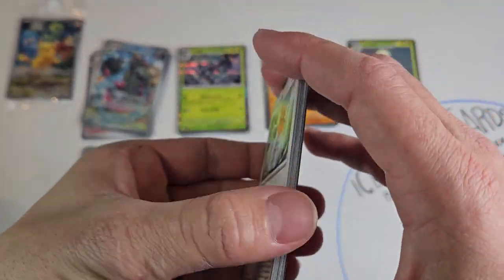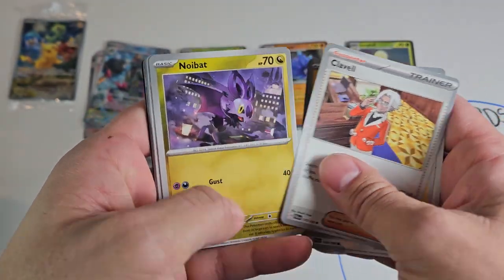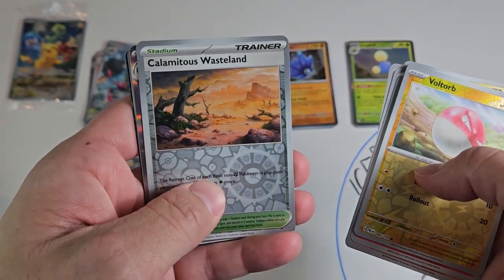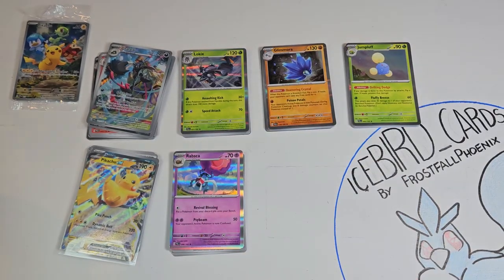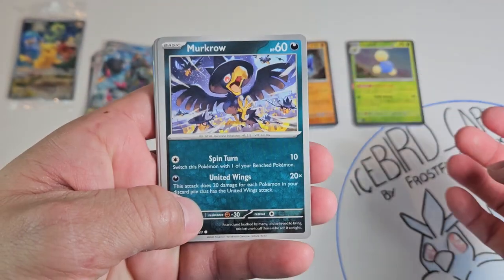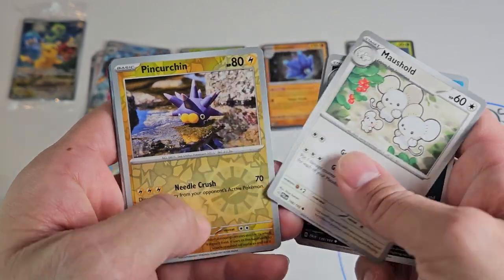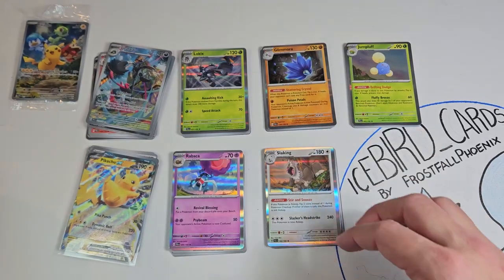Almost there. Pack six: Fletchling, Voltorb, Clavel, Noibat, Brambleghast, Toxicroak, Croconaw, Voltorb, Calamitous Wasteland, and a Rabsca. Starting off the second four strong — just like the first four. Come on Murkrow, bring us some luck! Murkrow, Mismagius, Sneasel, Gothita, Pinkurchin, Ceruledge, Moushold, reverse Pinkurchin, reverse Gothita, and Slaking holo. No luck on that one.